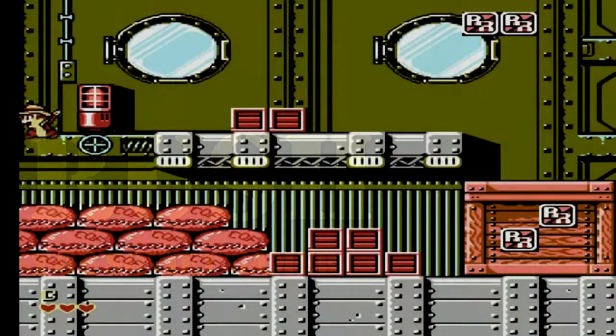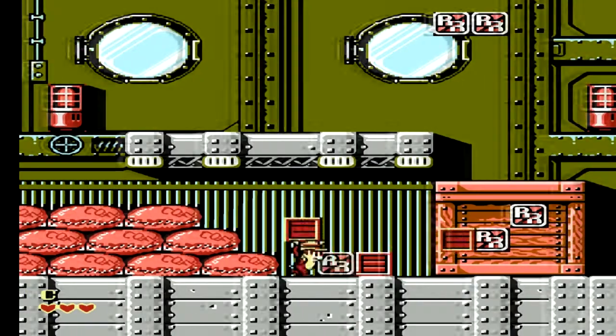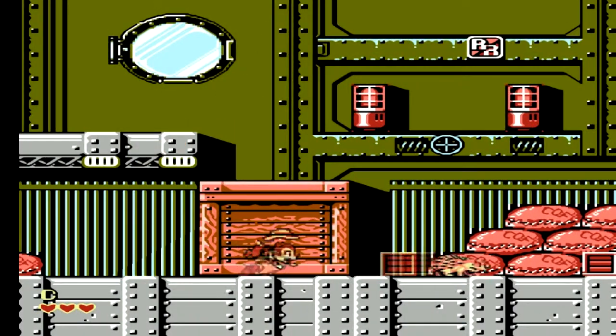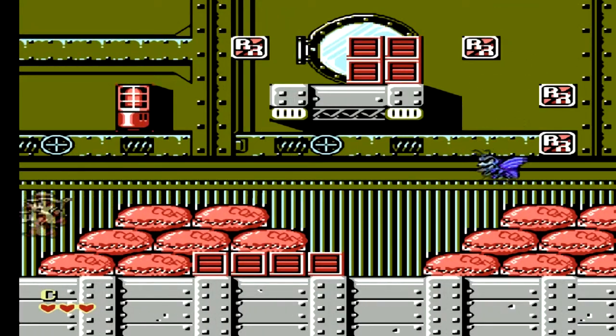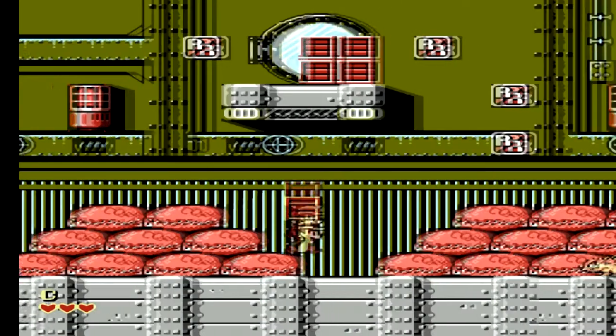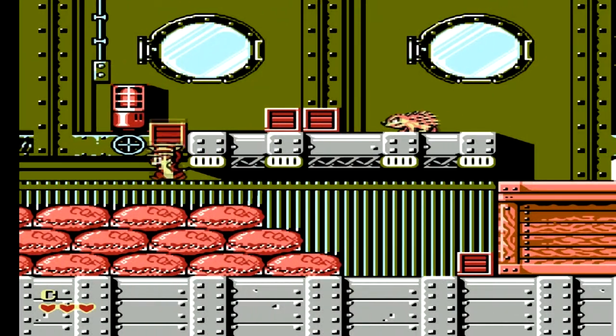Hello there and welcome back to let's play Chip 'n Dale Rescue Rangers 2. This level is on the ship, and the trick is to hit those hedgehogs from behind, because if you shoot them from the front they are just going to reject it like a shield of some kind.